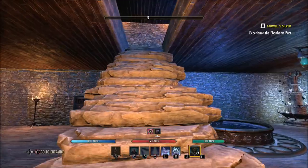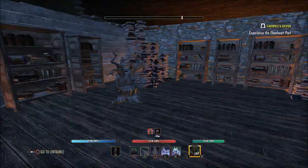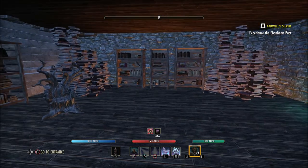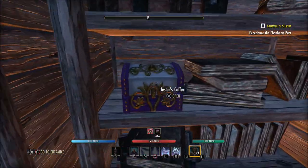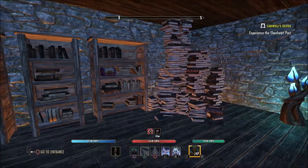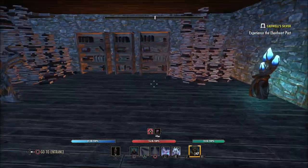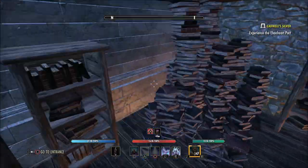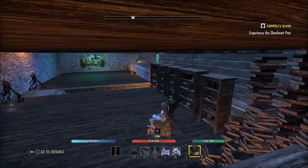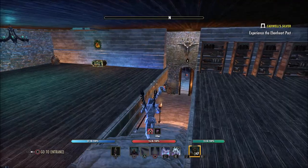Going upstairs, we have a library over here on the left. A lot of people design libraries differently — some fill up bookshelves, some put books on the floor, some put books sideways in the bookshelves themselves. Any way you want to build a library is neat, in my opinion. I like having different style libraries in all my homes, and if we were going to sit here and read, it would take a really long time to get through all these books.